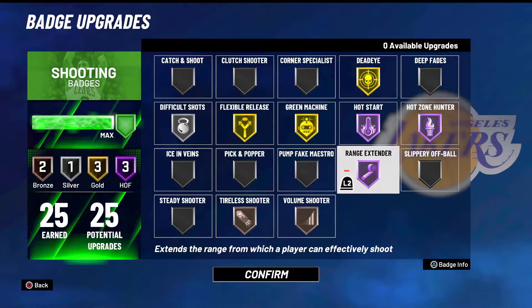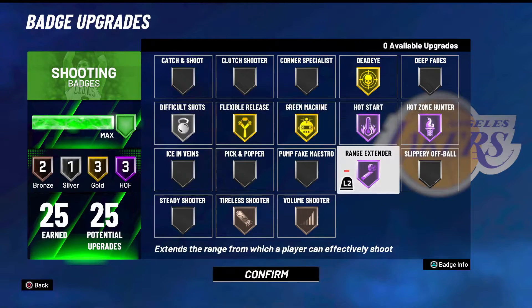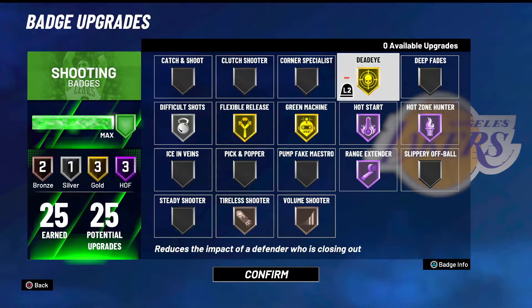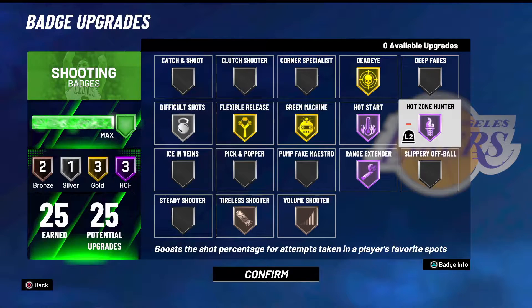Hall of Fame Range Extender is a must. Get Range Extender on the max level, which is Hall of Fame for me, because it extends your range. Range Extender works for mid-ranges, threes, everything — everything that is not in the paint is Range Extender. It speaks for itself.